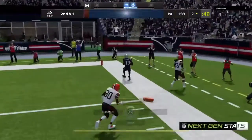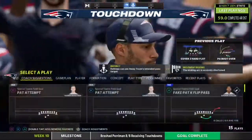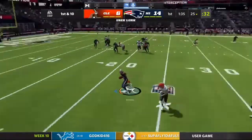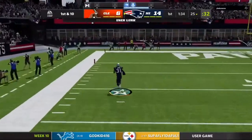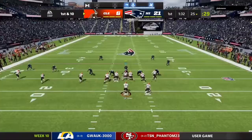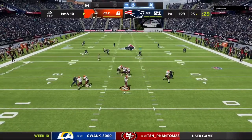Then we hit a one-play touchdown — as I keep saying from my last videos, it works every time. Make sure you get the timing right, surprise your opponent, and it's easy pickings. Then I send a blitz, had a feeling he'd try to hit McCaffrey, stuck with it the whole way, and he throws a pick. Now it's 21-6.